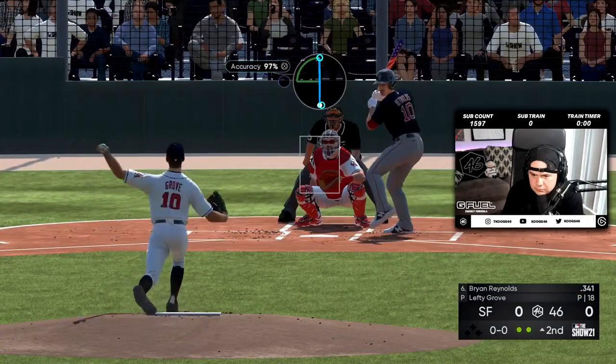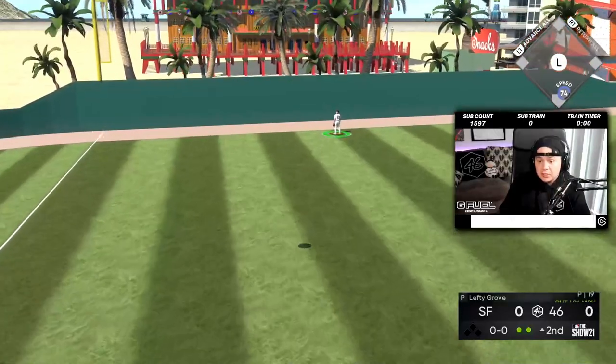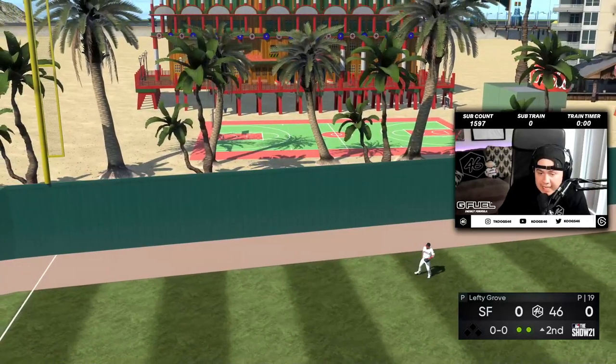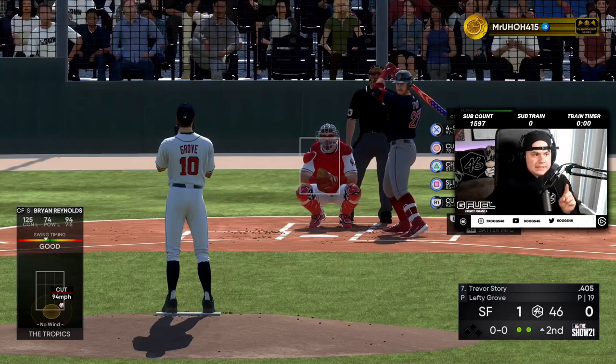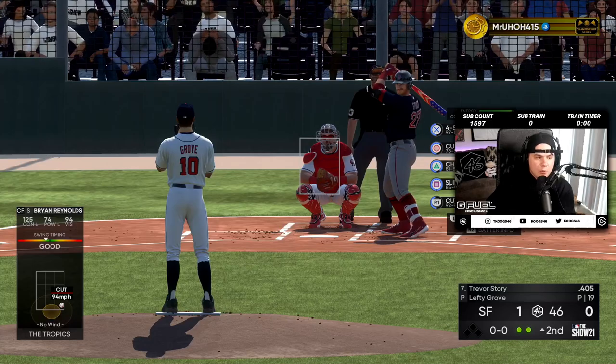Brian Reynolds — Brian Reynolds, out of everybody, he's the one who takes Lefty Grove yard? Mr. Uh-oh, please tell me that PCI is inaccurate. Please tell me that's not what it looked like on your end.